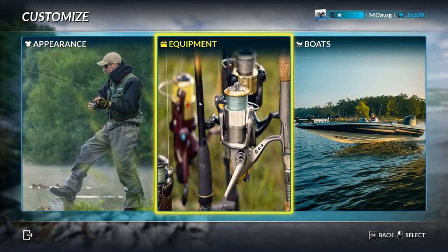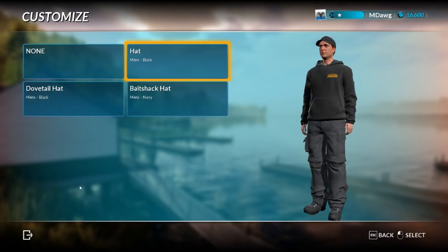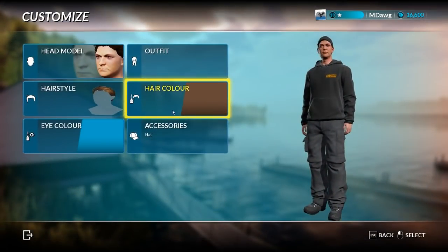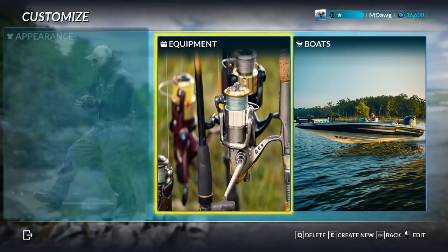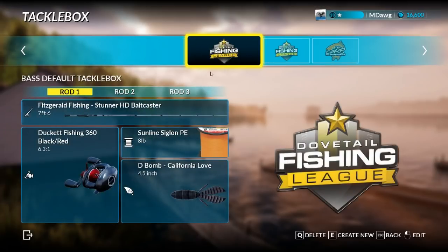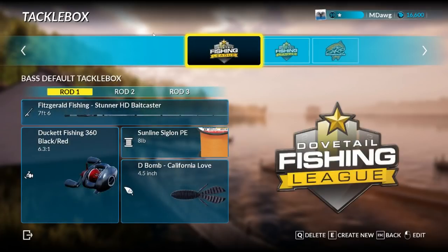You can customize your appearance — there are three male and three female options, and you can change hairstyle, hair color, eye color, and accessories. I pre-ordered the deluxe edition so some things on my account may differ from the normal edition. You can change your appearance at any time. Going into equipment, which is your tackle box, I haven't played around with all the settings yet since I haven't done carp fishing. It comes pre-loaded with three rods per tackle box already set up.